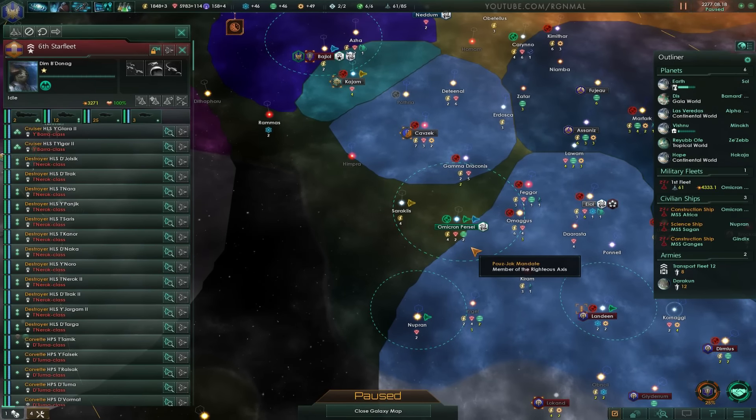But down here in Omicron Persei — or whatever you want to call it — anyway, look at this place. I found this basically on accident when I was fighting. It's got an ocean world, which we can improve, and it's got a Gaia world, and then other assets in the same system. That's badass, so we're definitely going to take this.